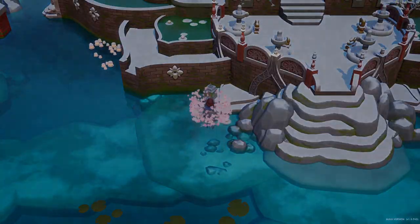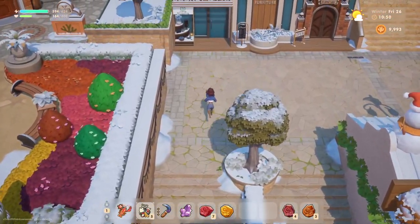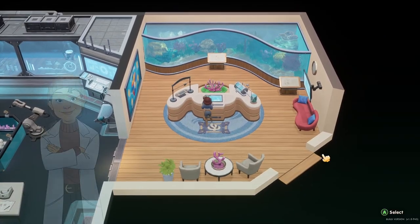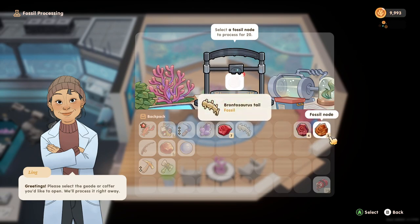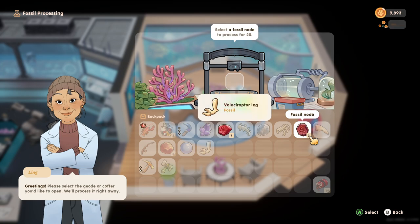Let's head into town — we'll go up to Ling's lab, get some geodes processed. And maybe we can purchase some shoes today; I'm definitely looking forward to shoes. Let's process some fossils. Brontosaurus's tail — silver ore. Triceratops. Triceratops torso. A gallimimus claw. A velociraptor's leg.